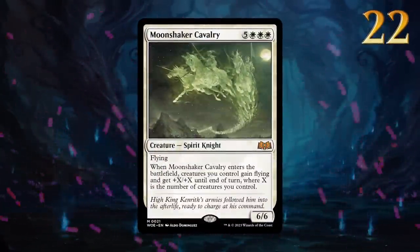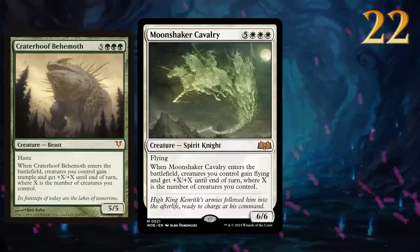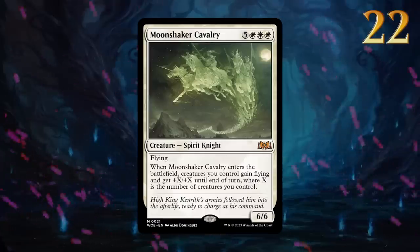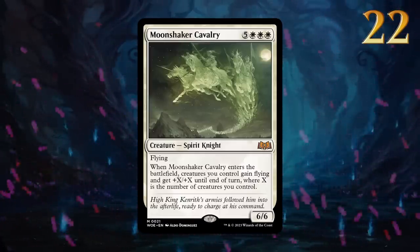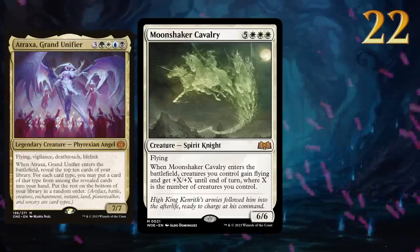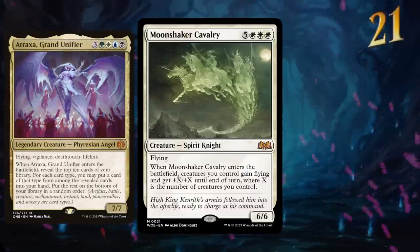Moonshaker Cavalry has already been dubbed the White Craterhoof Behemoth and it certainly packs a punch. Casting this for 8 mana is going to be difficult, so reanimating it from the graveyard is maybe the next best way to get it on the battlefield. The main thing holding it back is Atraxa being the better card to cheat into play, but time will tell if we can make space for the spirit.